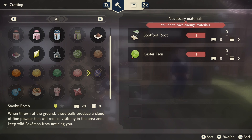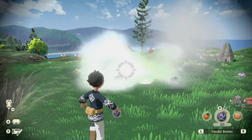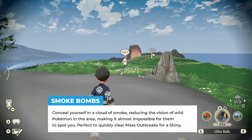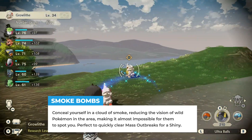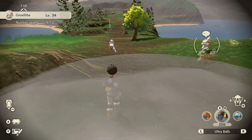Next up we have the Smoke Bomb. Basically the Smoke Bomb creates a cloud that reduces visibility for Pokemon in the area, making it very difficult for them to notice you. You can pretty much just keep running around in the area where you have the Smoke Bomb active and catch all the Pokemon, which is awesome for mass outbreak hunting — just throw a Smoke Bomb right in the middle of the outbreak and catch every single one of them.